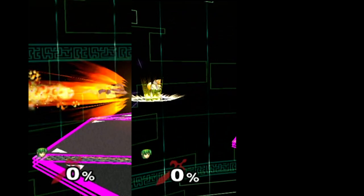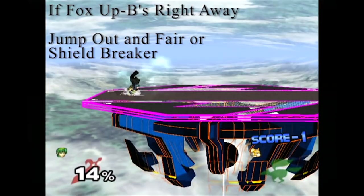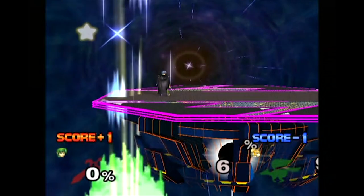First, we'll take a look at Fox being above the stage. This is where Fox has the most amount of options, and while there are about 5 main options Fox can take from here, we'll just look at 3 for now. Both his illusion and firefox can be used, and his firefox can be used at multiple angles. The first thing you want to look for is if they up B right away. In this case, the best thing to do is jump out and forward air or shield breaker them. This is pretty much a guaranteed kill as long as you start jumping early enough, so do your best to try and predict when they usually do their recovery move.